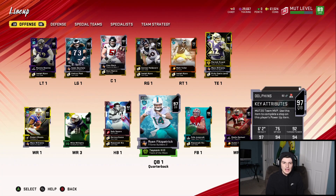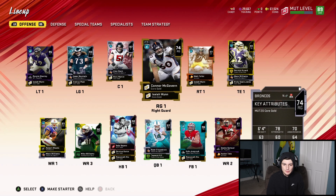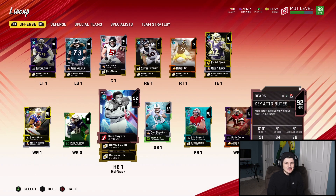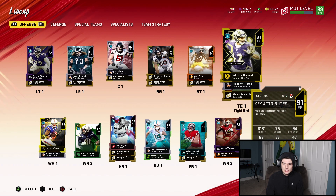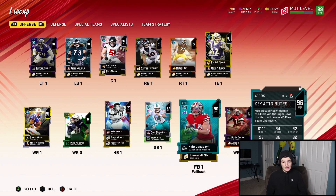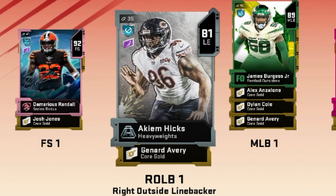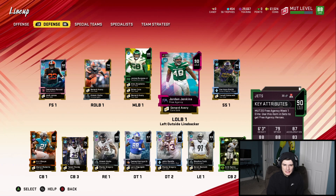Looking at the offense, it does not seem too bad. There's obviously no speed on the field but we got a pretty good O-line, three receivers, Gale Sayers, and Fitzpatrick is super nice. I'm going to put Juszczyk as my starting tight end and Ricard as my fullback, because Juszczyk has really good catching stats. Defensively, they had Akeem Hicks at linebacker — that's not happening. I moved Akeem Hicks to right end.